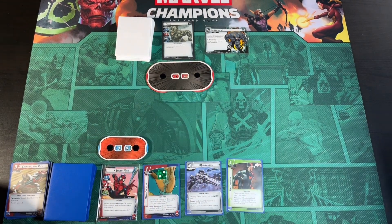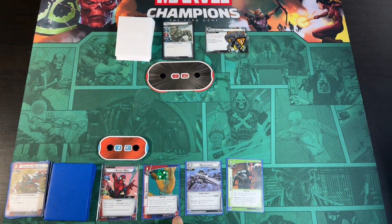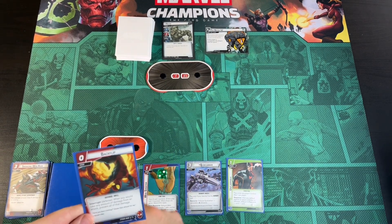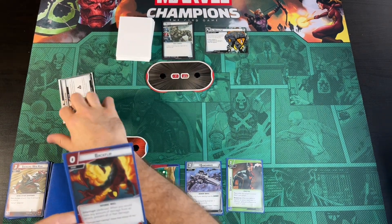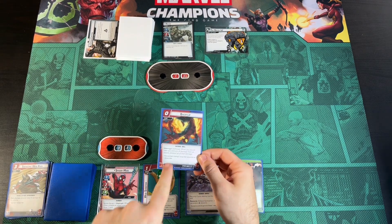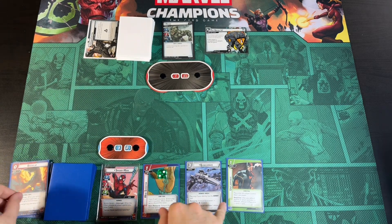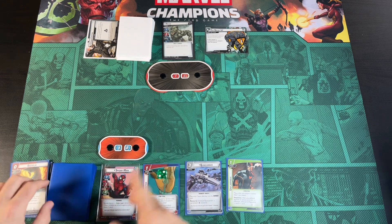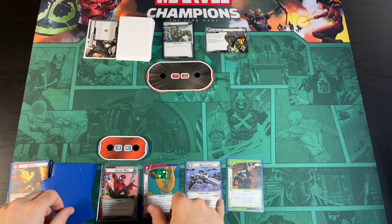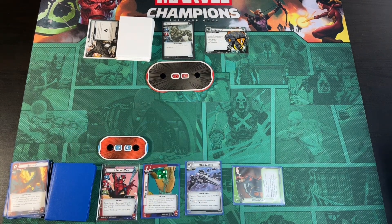We go over to Rhino — we add one threat to the main scheme. He's going to attack for two plus two, so he'll be attacking for four. We play our Backflip, which is a Defense and counts as defending, preventing all the damage. When he initiated his attack we draw into a Genius, and after we defend and take no damage, we exhaust Unflappable and draw a Swinging Web Kick.